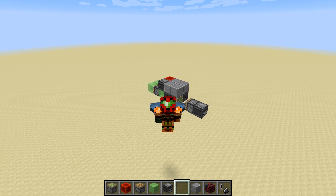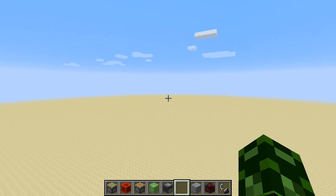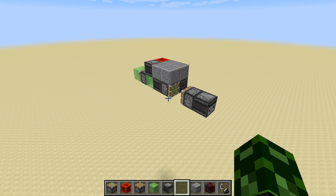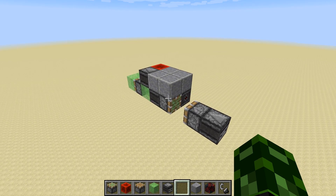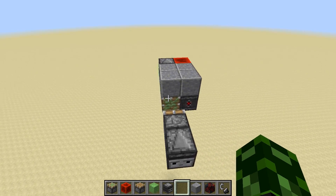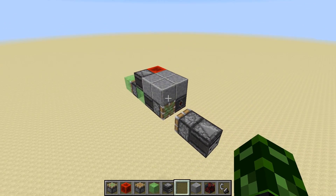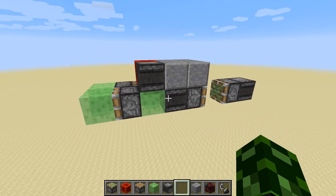Hey guys, Cube Hamster here, welcome to a new redstone video. This is a small follow-up on the previous video I released a couple days ago - it's the start-stop flying machine that we used in the movable feed tape, using the active flying mechanics that Pi showed in his video. I just think it's really useful and nifty because it's so small.